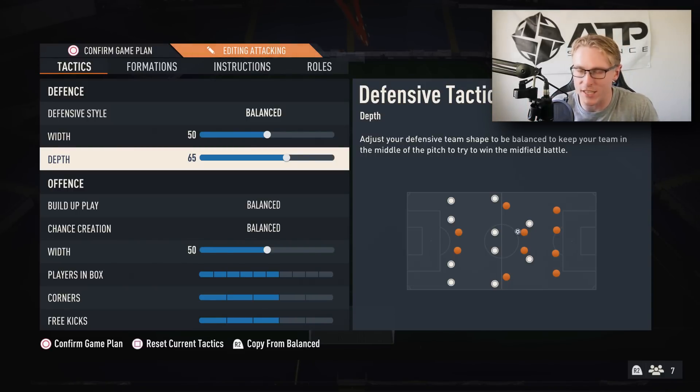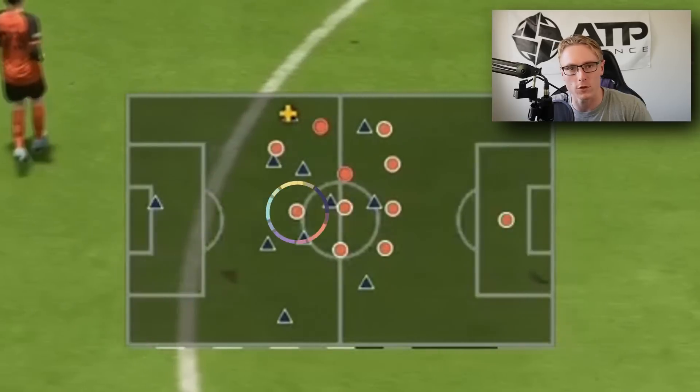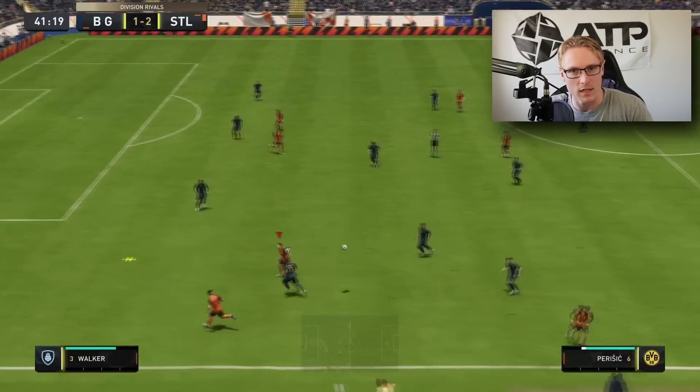The most important aspect of this setup and why it's effective are the player instructions. I like it on balanced because I want control of where my players are at all times — both in defense and attack. If players are on other settings, I find they're not always consistent in their positioning. Keeping them on balanced also helps set up a 4-4-2 defensively while allowing wing backs to get forward and overload the attack.